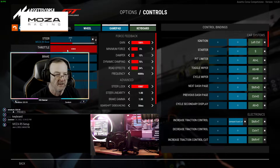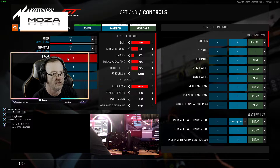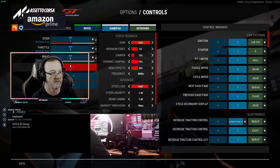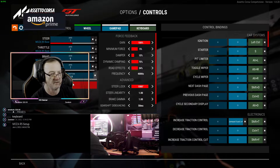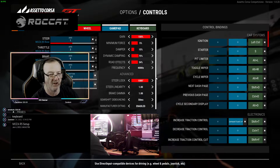Click the throttle — it's gonna turn red, go to three dots — see how that popped in there? Click the brake, see how that popped in there? Then clutch. Shift up. Shift down. It's all in there.